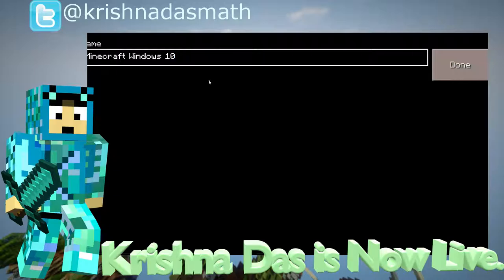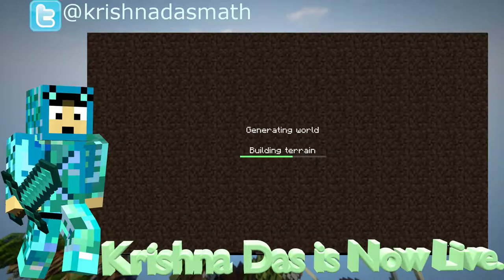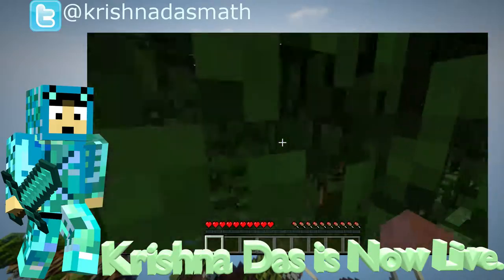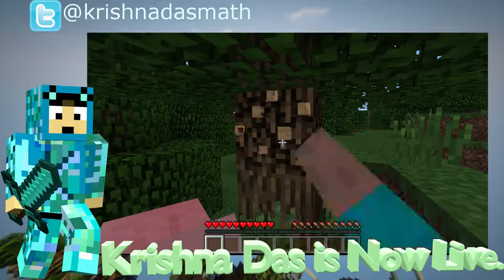Minecraft Windows 10 Edition — okay, so survival, there we go. Now everything's ready. The first thing we're going to do, as always, is punch a tree.